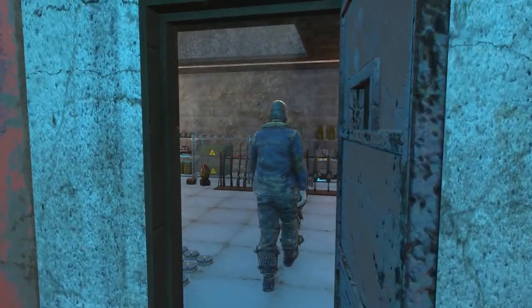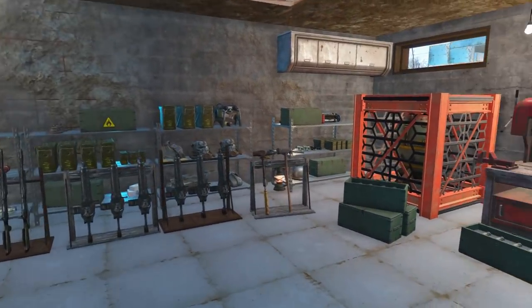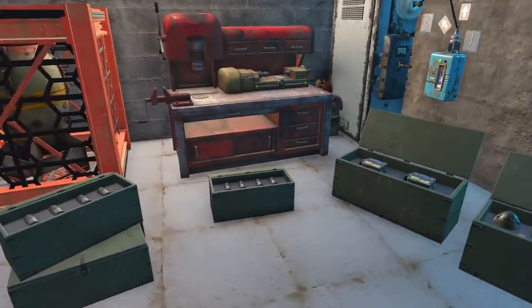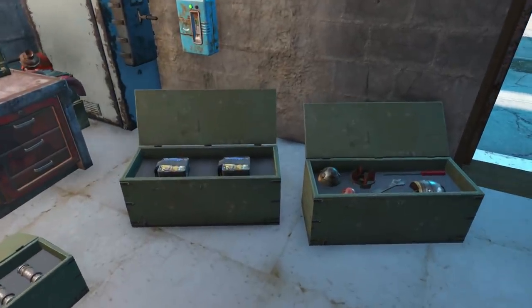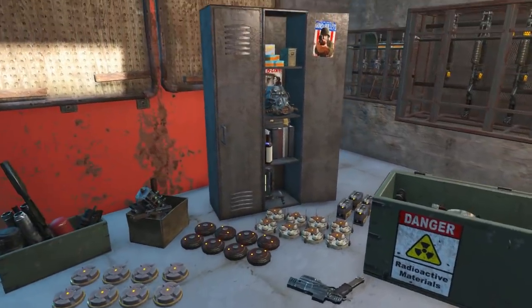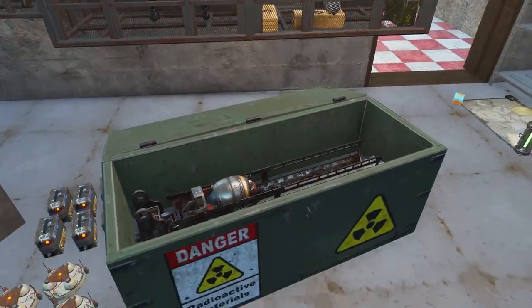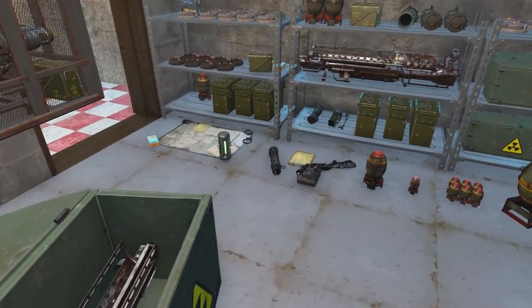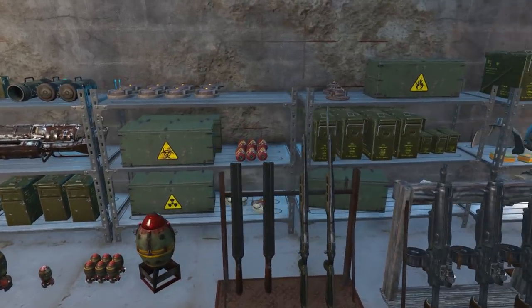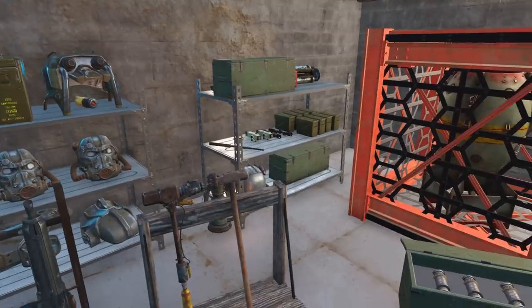At number 3 we have Military Clutter by Osa2P. Somehow I managed to miss this mod in my top 5 mods of April video, so I'm really happy to cover it now. The mod adds various crates — single and stacked — of mines, grenades, missiles, sniper rifles, fat men, fusion cores and cells, weapon cabinets, ammo shelves, clutter, rifle and melee weapon racks, and much more military-themed settlement items. All of the items can be easily found under furniture miscellaneous. If you're looking to turn a settlement into a military base, this mod is an absolute must-have. I often have a storage room for my characters where I stash all of my guns and armour, and this mod allows me to make that room look so much better with some awesome decorations.